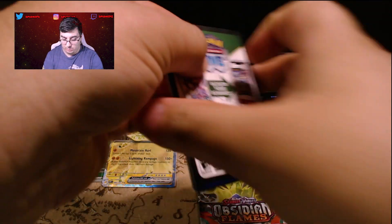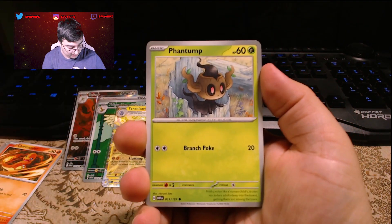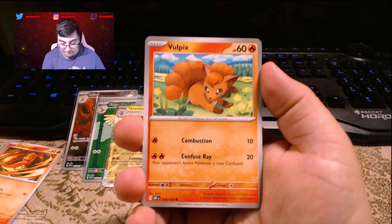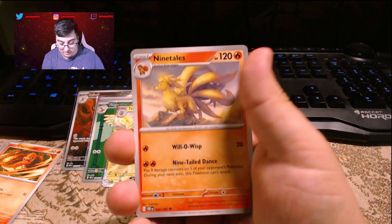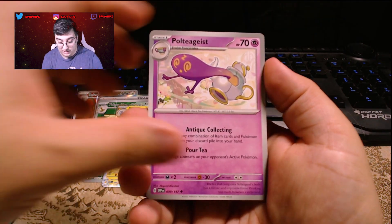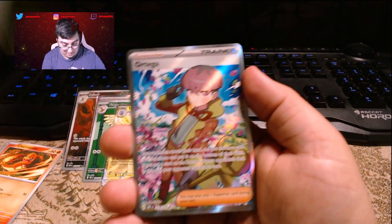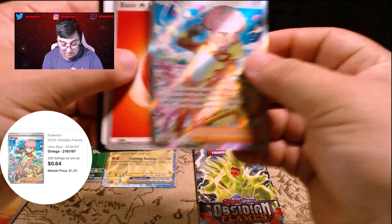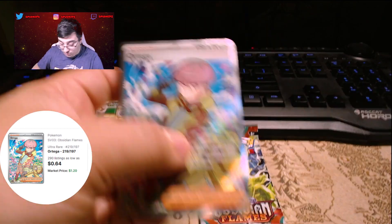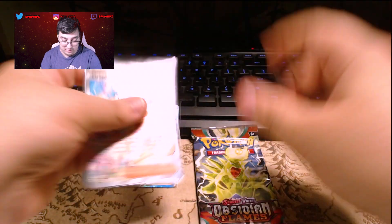Let's see what we got. We got a Tynamo, Phantump, Vulpix, Froakie, Togetic, Ninetales — nice — Poltergeist, Houndour, Skwovet. Wow — Ortega Full Art Trainer! Basic Energy and the code card. Nice — that's two Full Art Trainers in this opening. Pretty huge. We'll go over these cards here at the end.